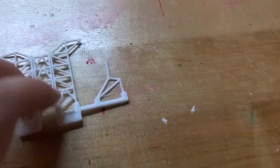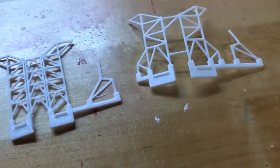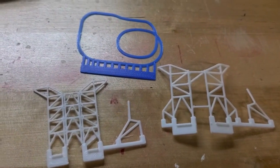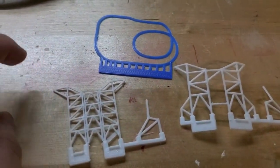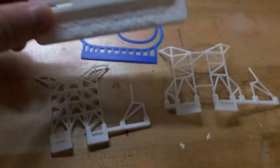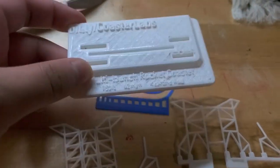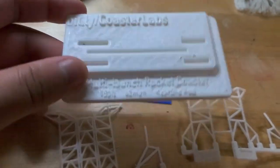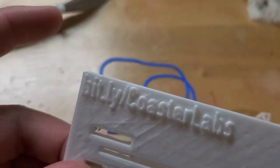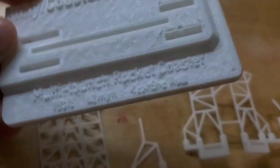So these are the three coaster pieces and this is the base — a business card coaster. It's a coaster model. It has the link on there: it's Coaster Labs, and that's raised a little bit more than the bit.ly part. Then you have the name down here.